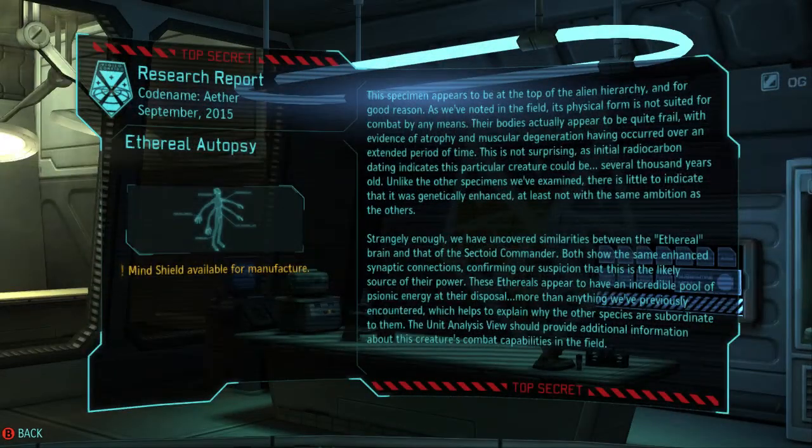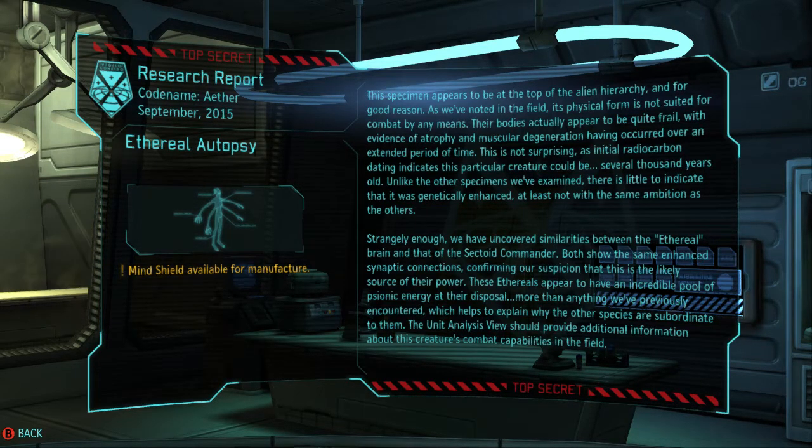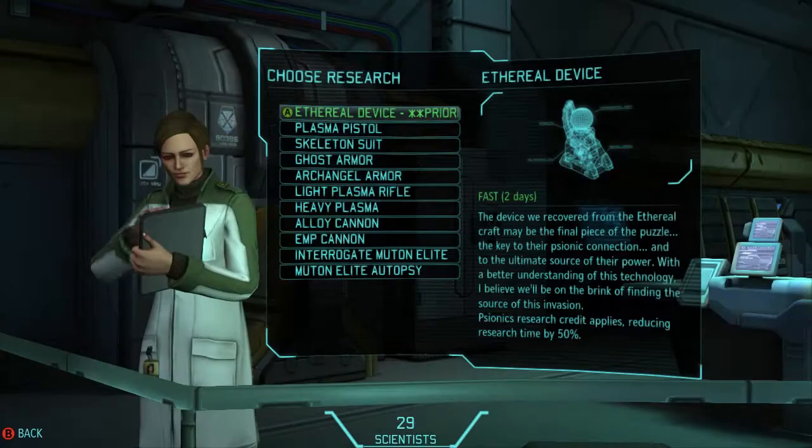You get the mind shield, and this is useful because it can help shield you from psionic attacks, but it also gives you an automatic aim boost of, I think, 30. Which is pretty useful if you put it on someone who's psionically blessed. But they are kind of costly.